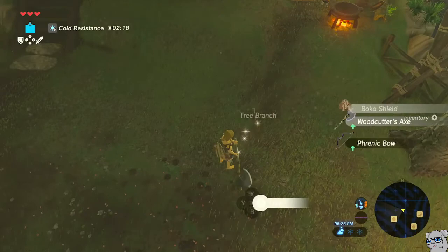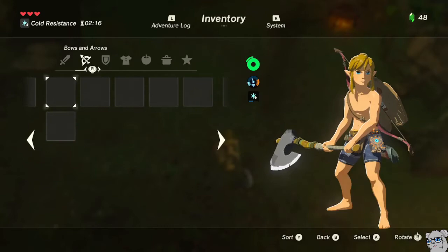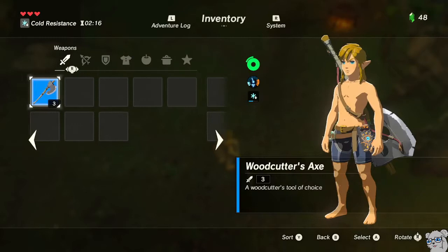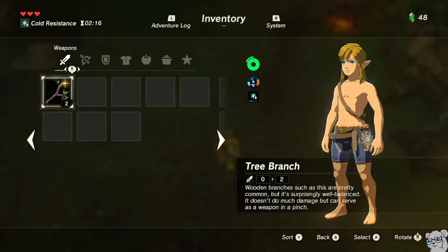Then I'm going to pick everything back up: one, two, three, four. You'll notice something weird — if I tab left from my tree branch, I see a Boko Shield; I'm going to unequip that. Tab left again: Woodcutter's Axe; unequip. Tab left again: Phrenic Bow; unequip. Then key items, then my five meals. They might not be in the same order depending on which order you pick them up. All of these equipment pieces are to the right of key items, which has to do with weird M-count shenanigans when M-count is really low. Just tab through and make sure everything's unequipped, then we're going to reload.